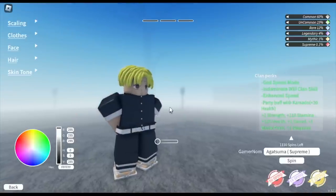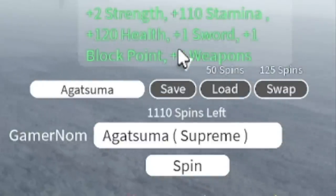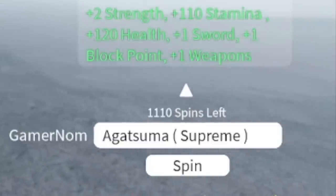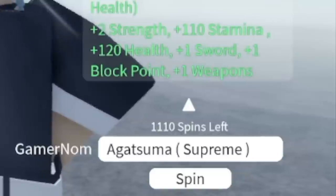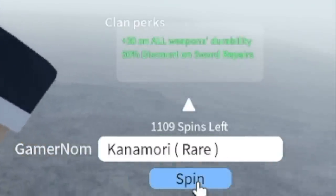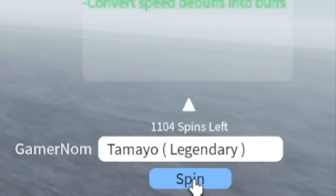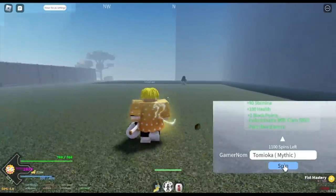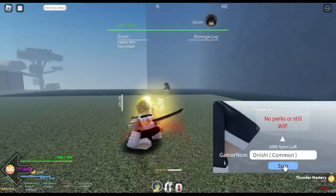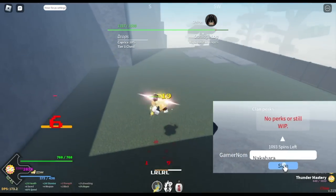Next up for the main account, as you can see I have 1,110 clan spins and my goal is to get at least Kamado or Uzui – okay, Rengoku maybe. We're gonna start now. I don't want you to just be watching, so while spinning 1k spins, we will be fighting some Hashiras and other bosses, and doing some quests in the first map since our level is just 56.